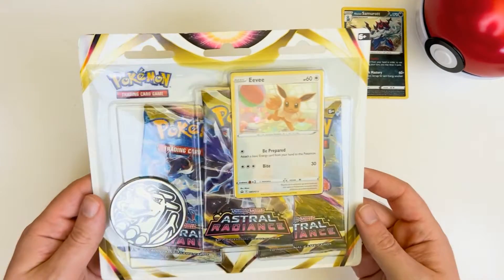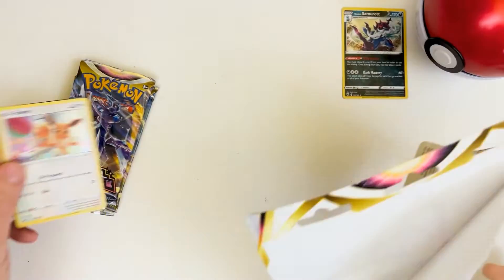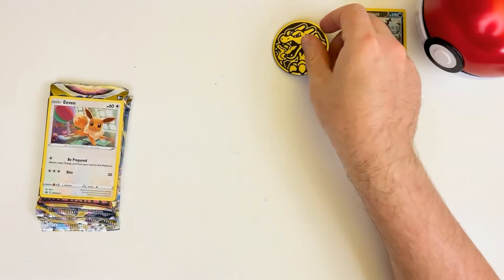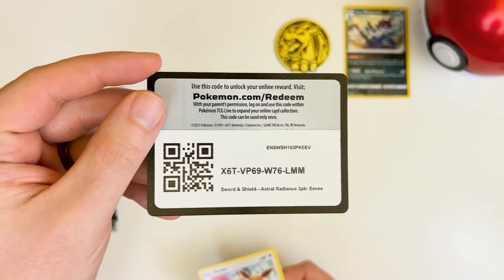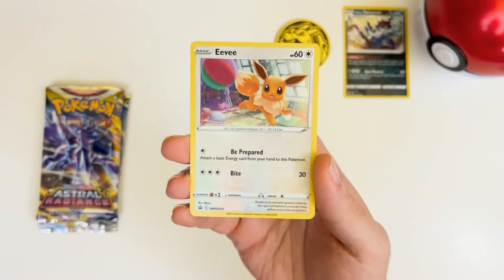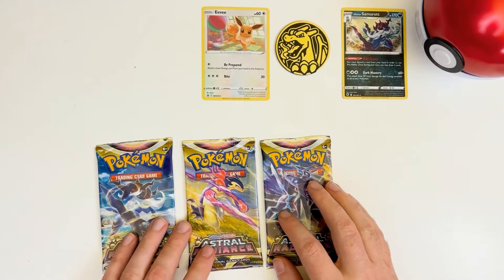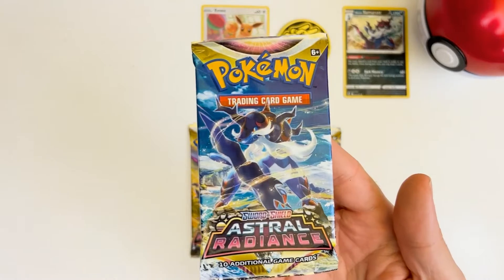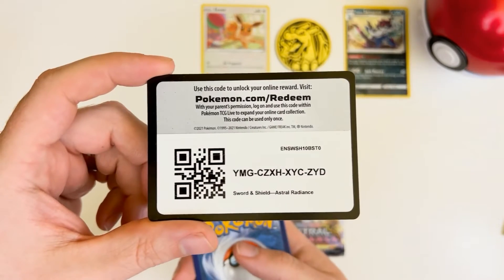We have these three Astral Radiance boosters, plus the Eevee promo and the Charizard coin. Let's get everything out of here. Here's our Charizard coin — very intimidating there. And I love Eevee, Eevee's the best. Here's a code card for you, and this cute little Eevee promo — had to get it. Here are our three boosters that we'll be opening. Let's start from the left and work our way over. Here is our first pack, I believe with Samurott on the front.